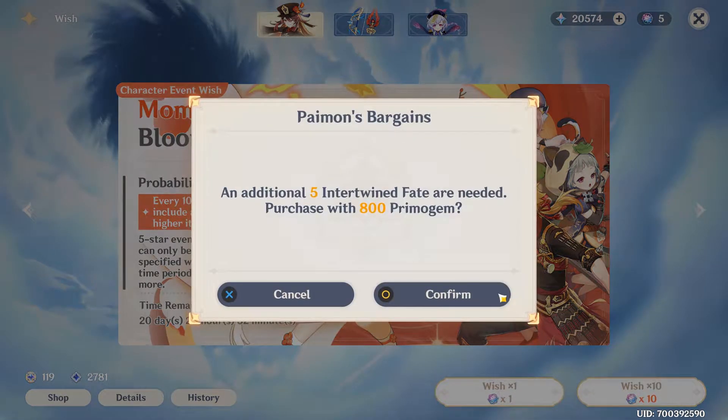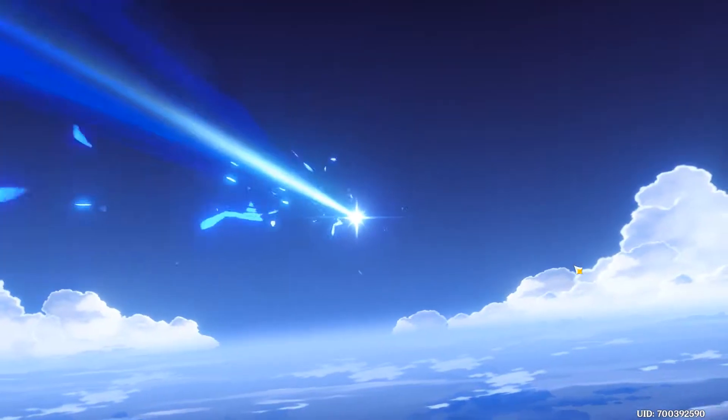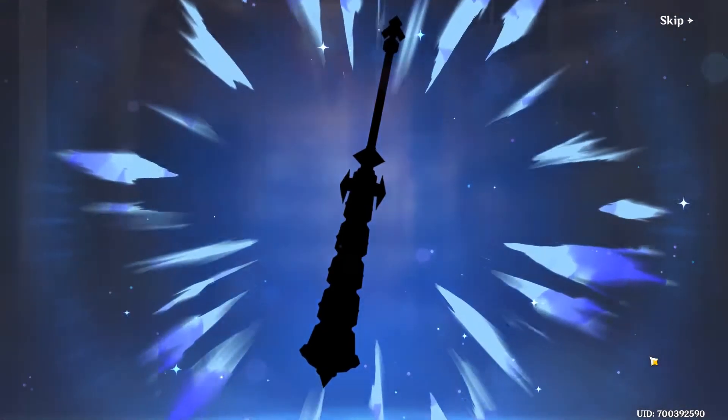We're not really that interested in Hu Tao, I don't think. We could get her to C1 - I'm not really sure yet. I'm debating on whether to go and get her C1, or if we should go and get the weapon, the Staff of Homa, since I could do either one of those. But we'll see how many pulls it takes to get Thoma, and it might take ages.